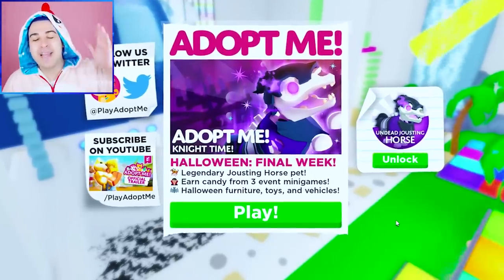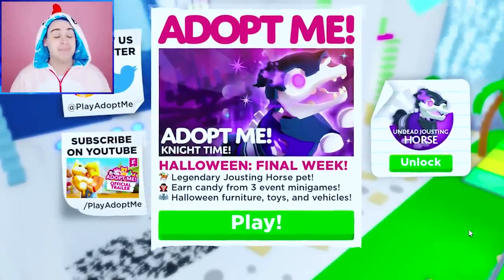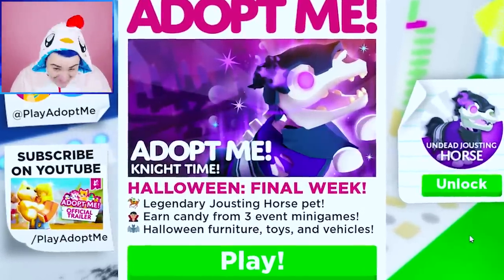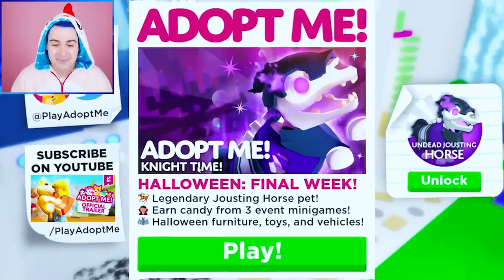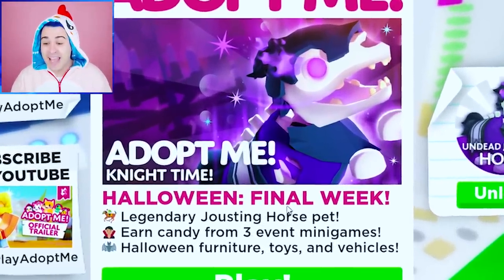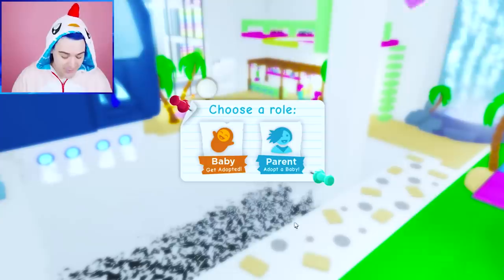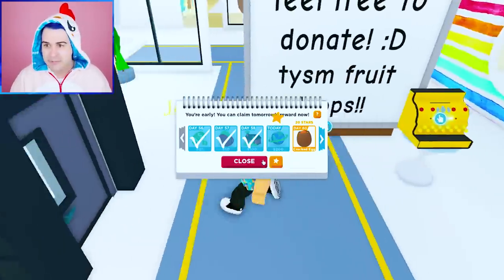What's going on? Roblox has another update. We need to get some sleep, but listen, it is update time. It is time to be a little bit crusty, wake up and put on the chimkin onesie. We are ready. Look at this! The Adopt Me Nighttime Halloween final week. And you can get this undead jousting horse, which I think looks so cool.